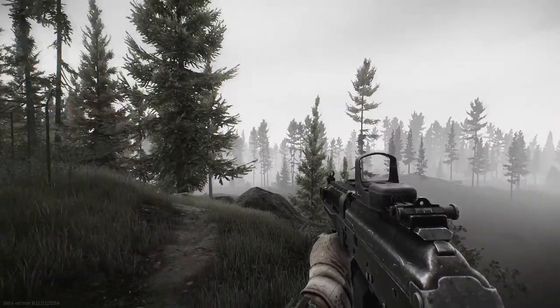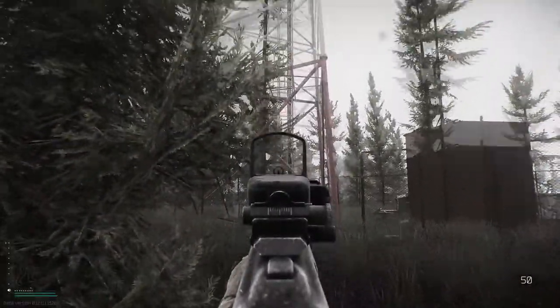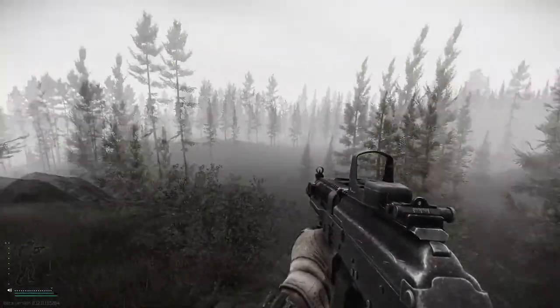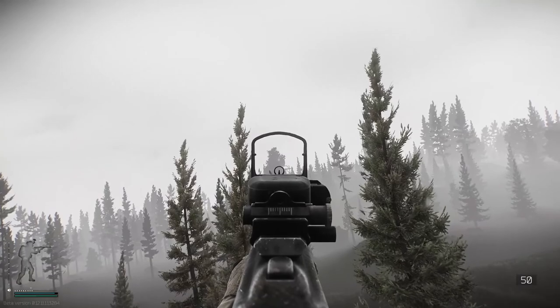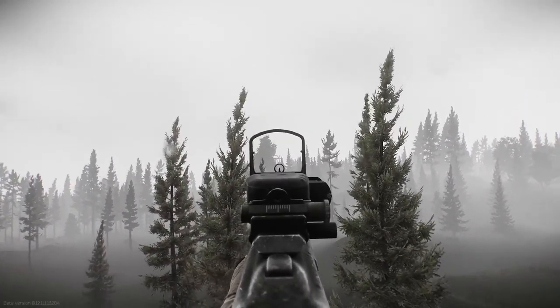Here we are on the map shoreline and we're at the first location, which is the tower. Really good reference, easy to find because of how high it is into the sky, so you shouldn't have too much problem with this one. What's cool about this one is you can actually see the next location we need to go to in the distance as well, which is gonna make the first two a lot easier.